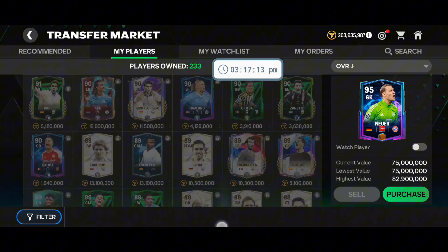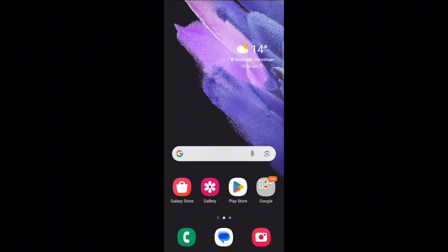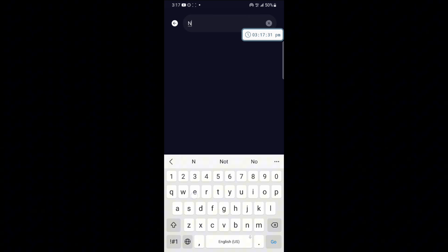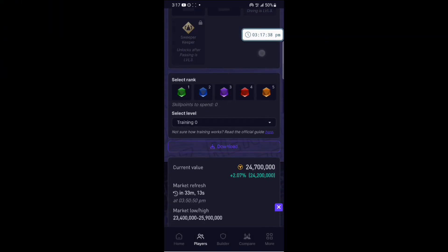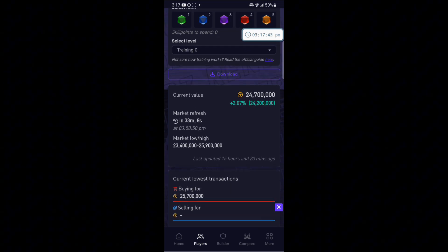Similarly you can do it with other players as well. For example, if I want to sell Neuer at 75 million — there is still competition for selling him — I have to go to the Renders app and search Neuer's refresh time. I will search for Neuer here. His refresh time is 3:50, so after 33 minutes his price will change.